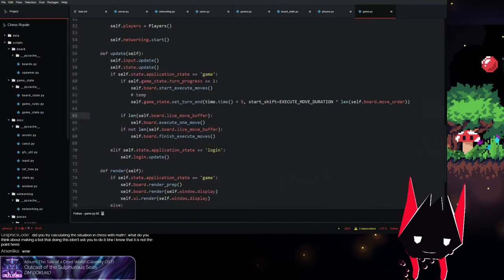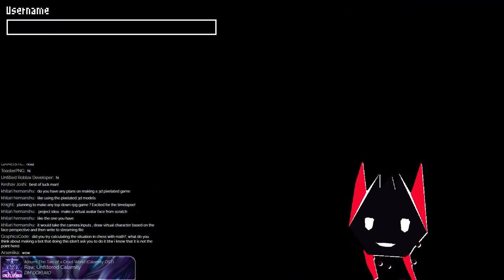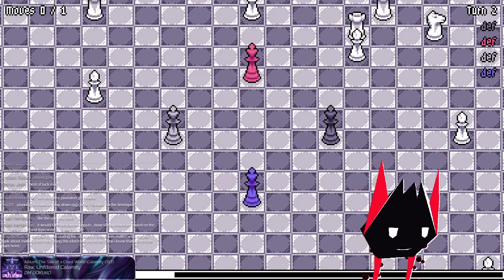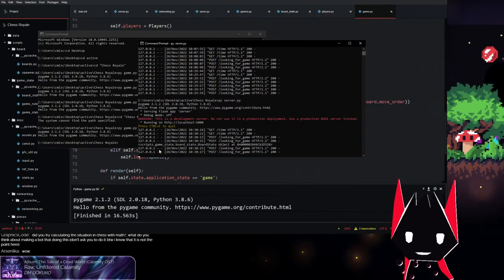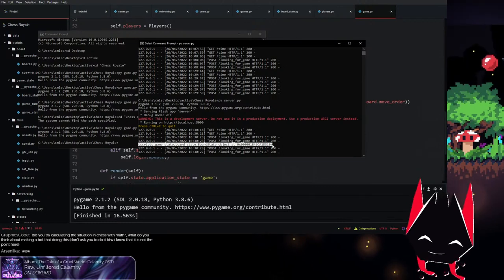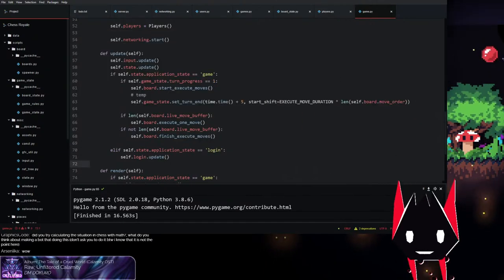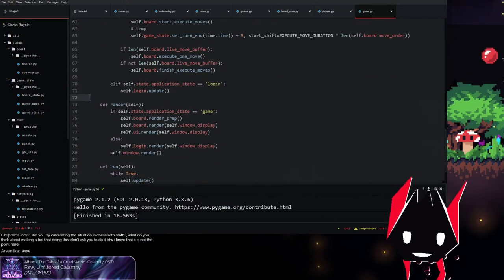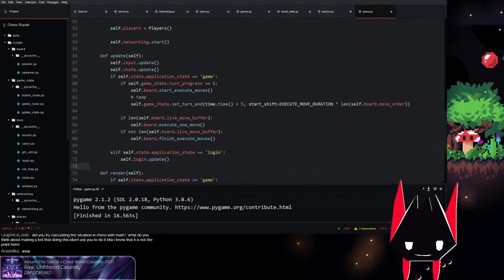After restarting everything and connecting — it's working. You can see we get our `scripts.game_state.board_state.BoardState` object, which means it created the board correctly. The next thing is syncing out the name — no, that comes in the update. I have the games and I have the map from user IDs to games.